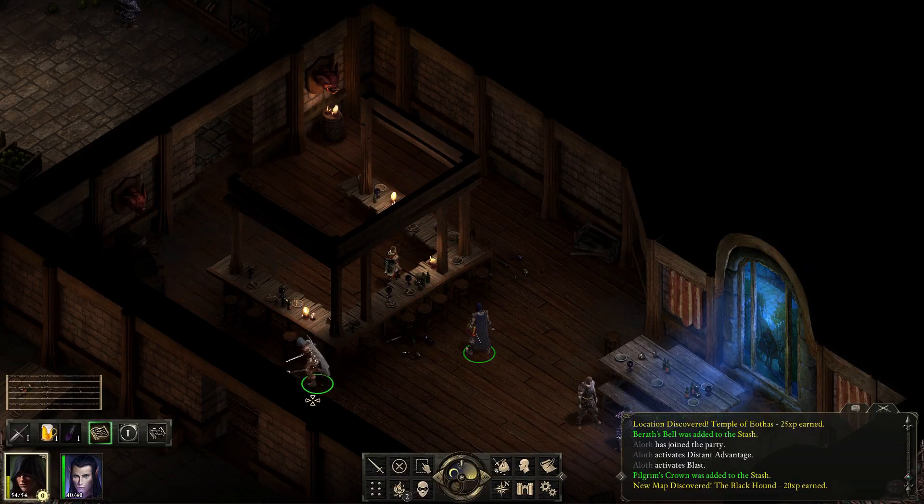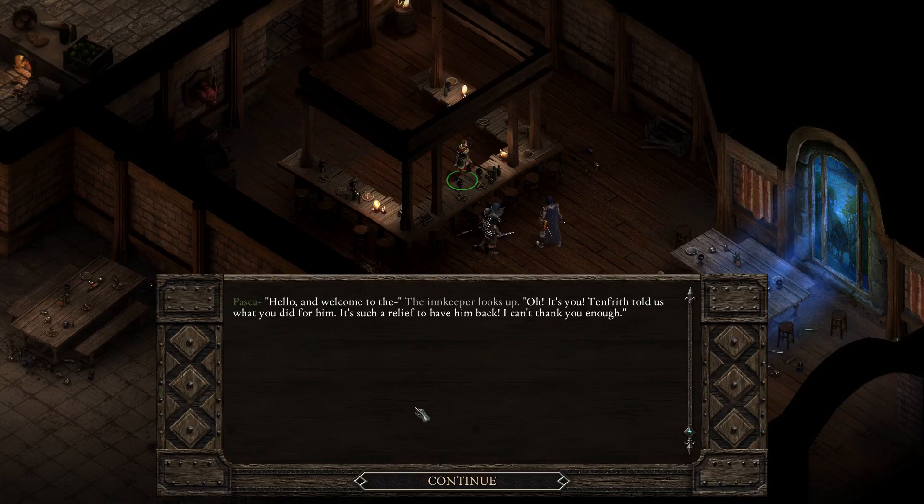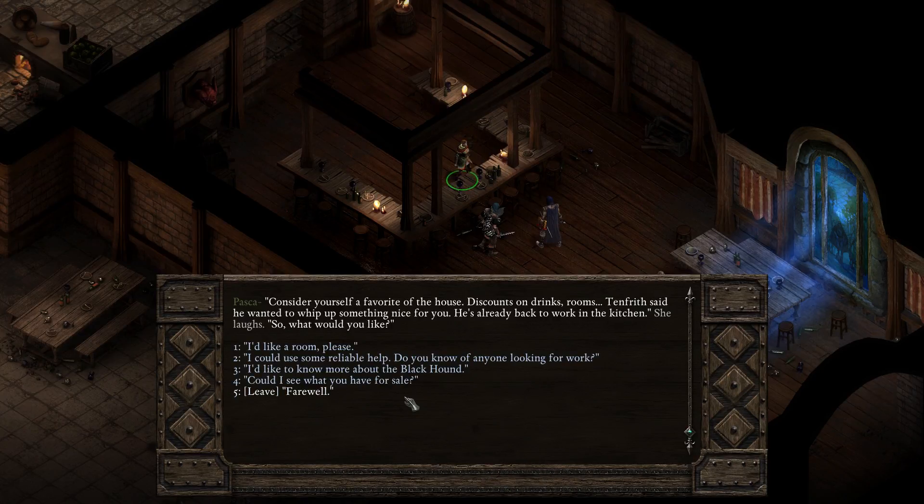Let's have a look at this first. Some kind of brown slop is congealing in these dishes — it smells burnt. Is that your doing, Pasca? The innkeeper looks up: 'Oh, it's you! Tenfrith told us what you did for him. It's such a relief to have him back — I can't thank you enough. Consider yourself a favourite of the house. Discounts on drinks and rooms. Tenfrith said he wanted to whip up something nice for you — he's already back to work in the kitchen.' So what would you like? We're heroes of the town!